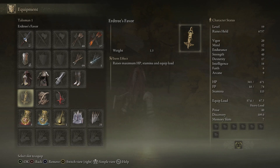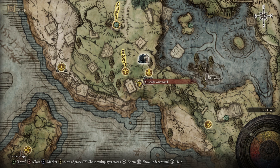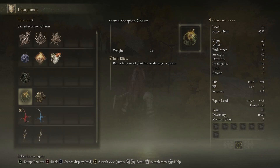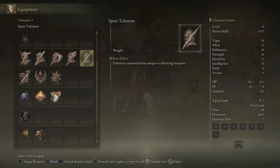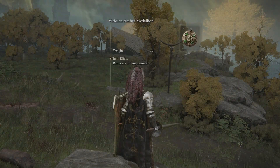We're also using the Erdtree's Favor talisman, which I've mentioned in tons of builds — this comes from the Fringefolk Hero's Grave, just next to the Stranded Graveyard, the first site of grace you go to. Once you have three talisman slots it's situational: the Curved Sword Talisman buffs your guard counter damage, the Green Turtle Talisman or the Viridian Amber Medallion can buff your stamina. There's a lot of flexibility in that third slot, but I'd stick with the Assassin's Crimson Dagger talisman and Erdtree's Favor in the early stages.